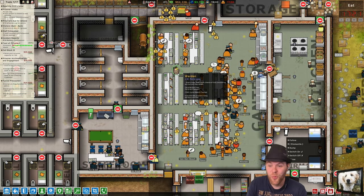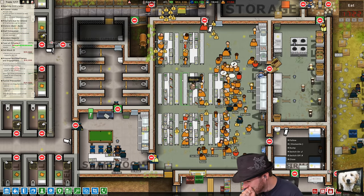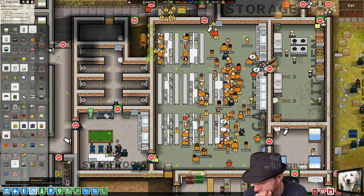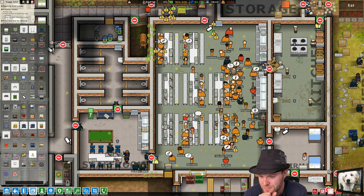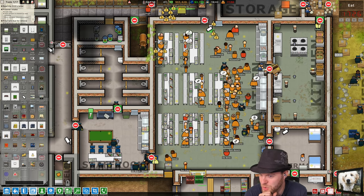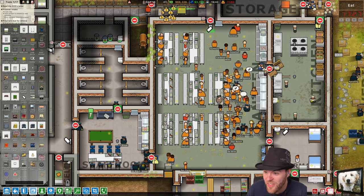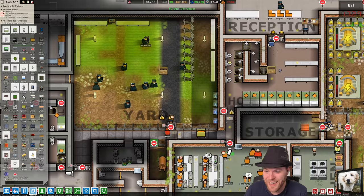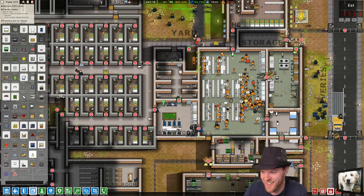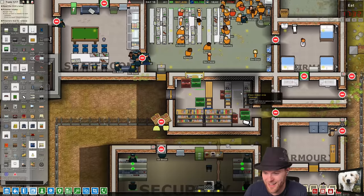You've locked everybody in the canteen — look at all the money that's out here, look at all this money. The warden is locked in with them — you locked the warden in the prison! Sell objects — look at all this money. We're doing pretty good — it's laying all over the place. That's a lot of money. Yes, I like it. It's obnoxious that I have to do that, but I like it.